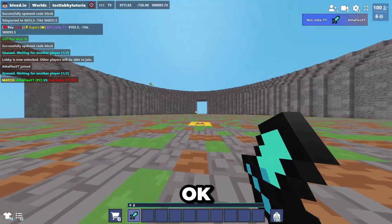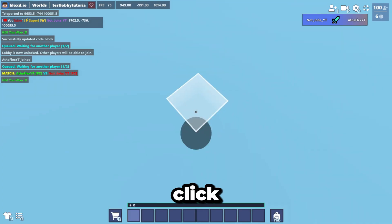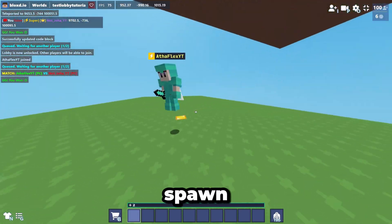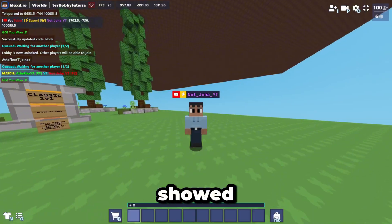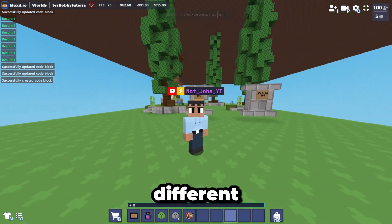The fight ended — all I need to do is click the code block and I'm back at spawn again. That was the classic 1v1. I showed you how to improve it. Now let me show you how to make different types of game modes.